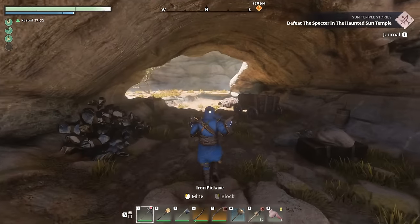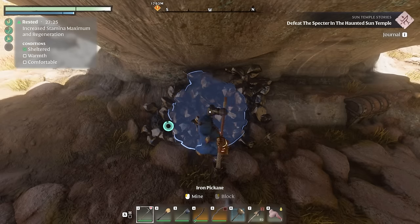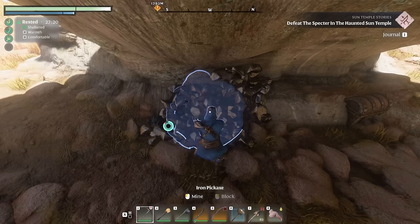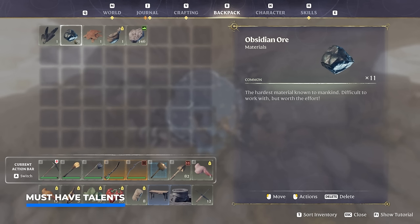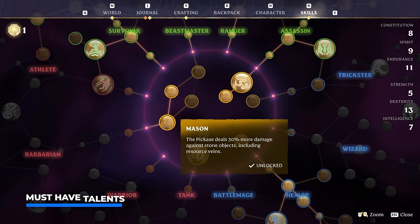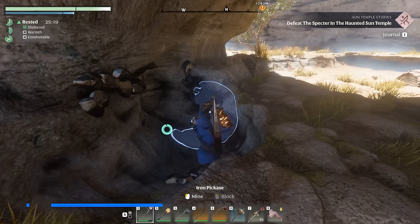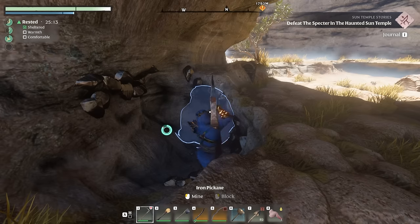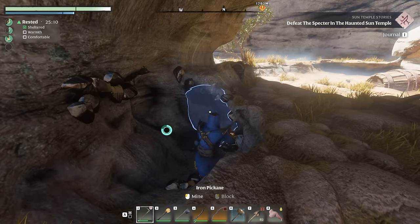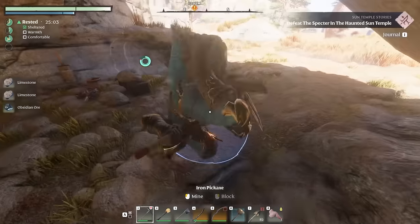Right now what you want to do is take out your pickaxe, because this is where your mining adventure begins. This is an extremely difficult to break resource, as it's going to require like 7 to 10 swings before you get one obsidian ore with an iron pickaxe. I very much recommend picking up quality gear to break your tools less quickly, the mason perk for 30% more damage against stone objects, and a 10% bonus for additional resource with the miner. Without any talent points, 9 to 10 ore will be an average yield.